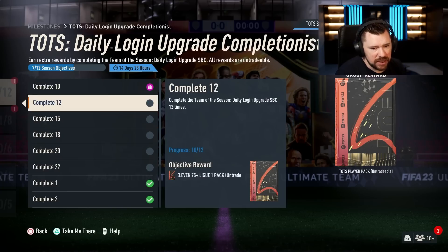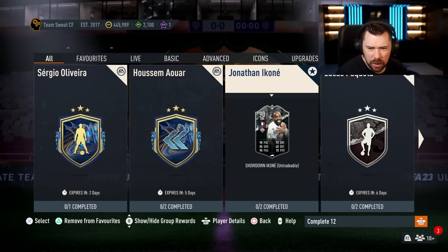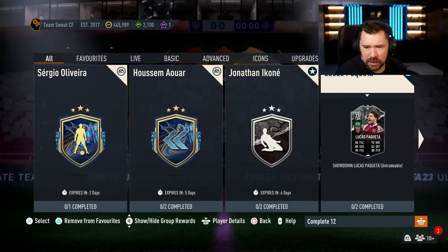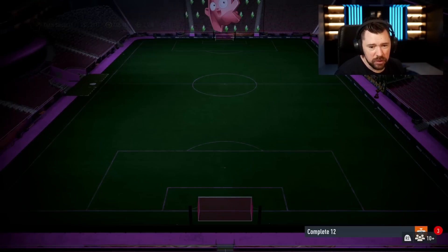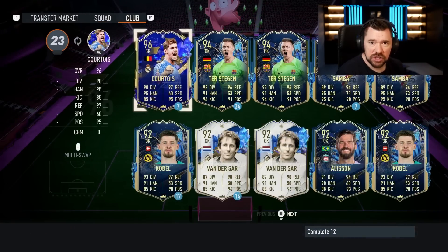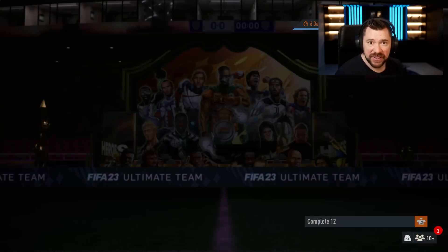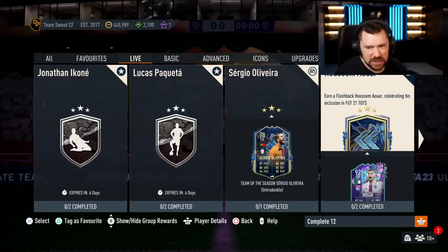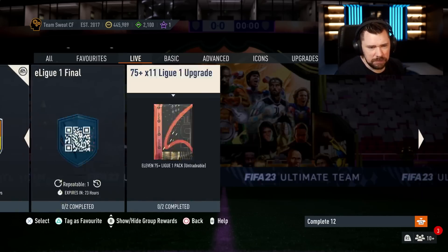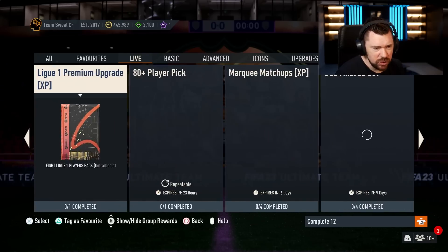I'm still two away from the league one pack. Let's look at the SBCs — we've got Jonathan Ikoné and Lucas Paquetá, both looking quite nice, and it's only two segments each. There's also a Nicholas Jackson Player of the Month — he looks 89 rated, they've given him a huge upgrade.